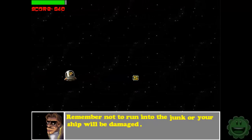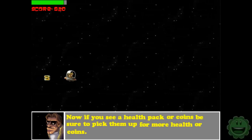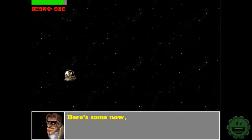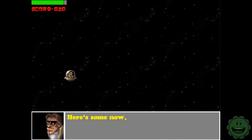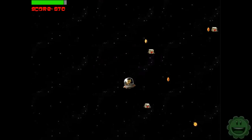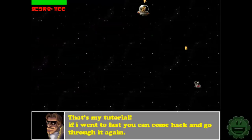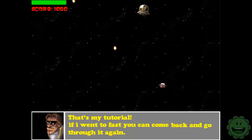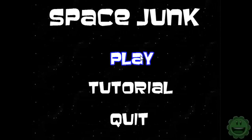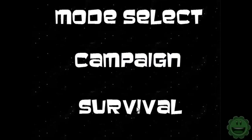Remember not to run into the junk or your ship will be damaged. If you see a health pack or coins, be sure to pick them up for more health or more coins. It's pretty obvious but thank you Zeor. Let's grab my health - kind of slow paced, that's fine. If you went too fast you can come back and go through it again.